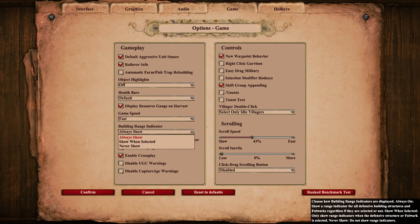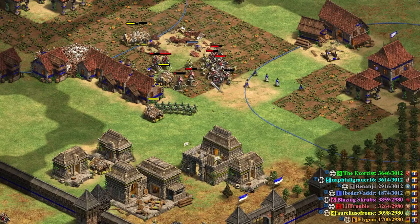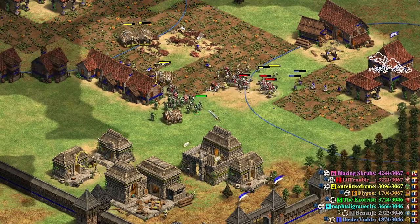Next up is the Building Range Indicator, which originated as a mod but has now been added as an option in the game settings. You can choose between having the range indicator always on or only when the building is selected. I play with mine always on, and it really helps me not walk my units into arrow fire from my opponent's defensive buildings.